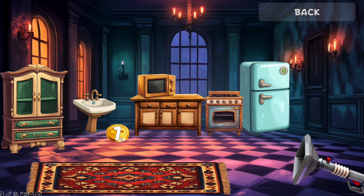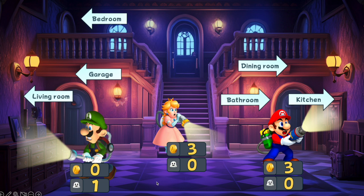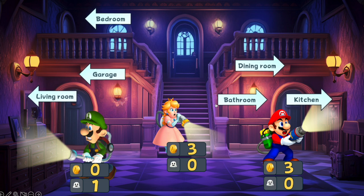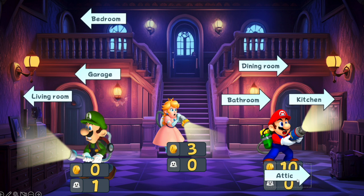Keep playing like this — sucking up all the furniture in the rooms, getting coins or ghosts — until somebody gets 10 coins or three ghosts. Let's say Mario gets 10 coins. Now we've got a passage: the way to the secret room. Press on the arrow.